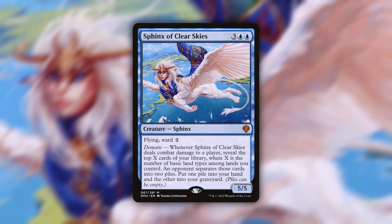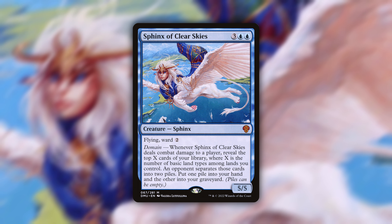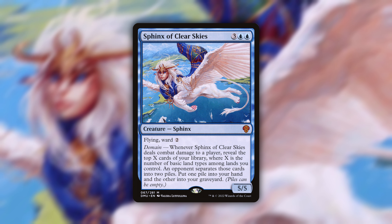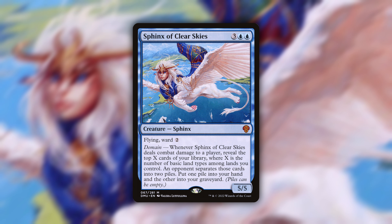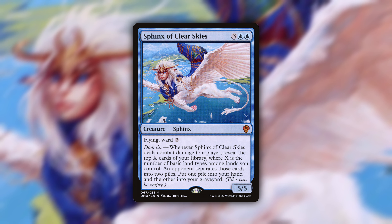I really like this thing a lot. My favorite things in the world on a creature are evasion and a way that it protects itself, and ward 2 is super good. My third favorite thing in the world is Fact or Fiction effects, so I love this guy. He's Factor Sphynxion — that's going on the title for sure.